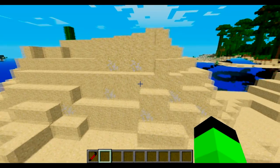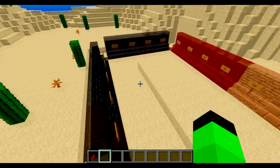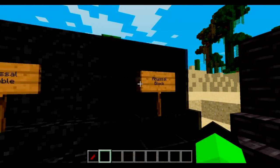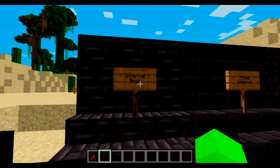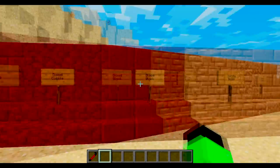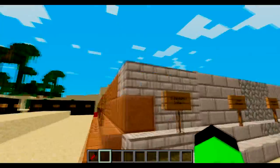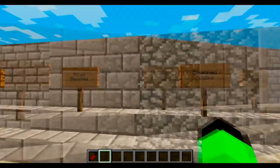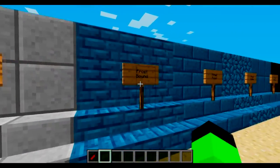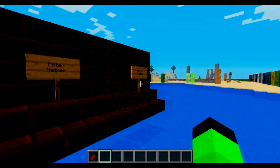There's also this block that spawns in deserts. We got abyssal brick, fitted abyssal brick, abyssal cobble, and the abyssal block. Then we got the same thing for infernal brick — fitted infernal, fitted cobble, fitted block — same thing with bloodstained, same with sandy: sandy brick, fitted cobble. Then bleached bone, fitted bleached bone, cobble block. Then quarried, frostbound, nether block — not nether brick — fitted nether, and nether cobble.